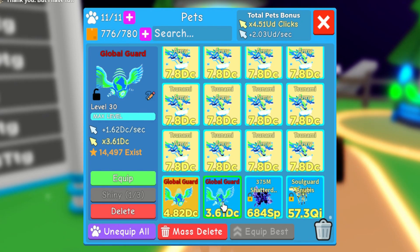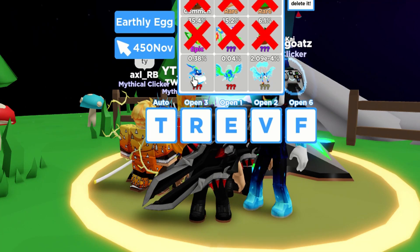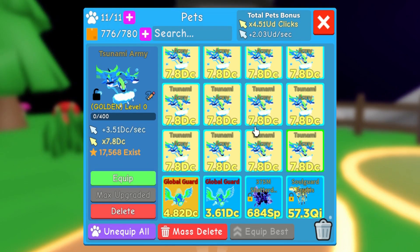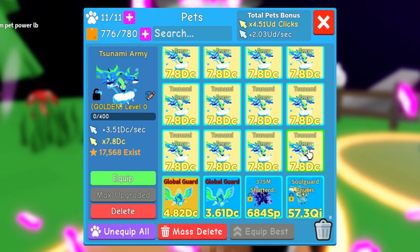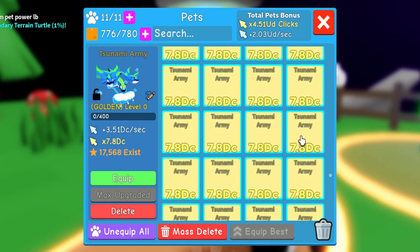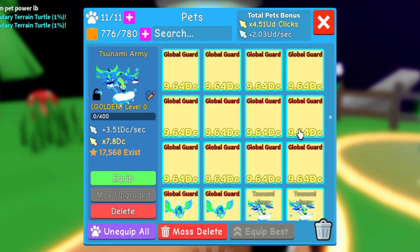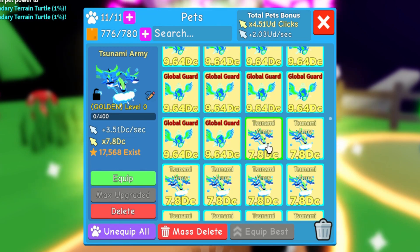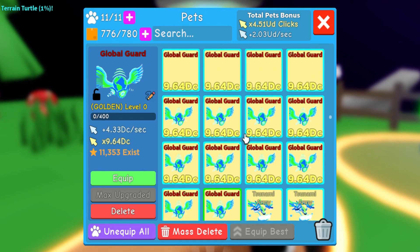This is the Global Guard divine pet, and this is the Tsunami Army — the crafted one. This pet is divine as well, but when you craft it, it has this color for the name. I got a lot of golden Tsunami Army crafted divine pets. After the golden Tsunami Army, I also got Global Guard — about 60% is Tsunami Army in golden, then a lot of golden Global Guard divine.